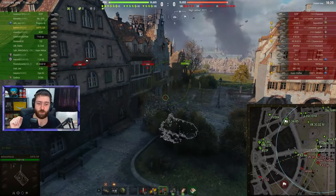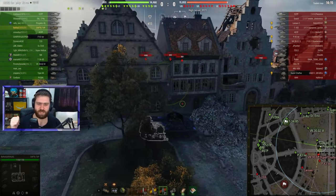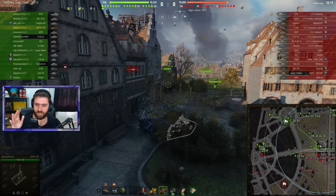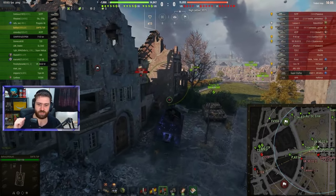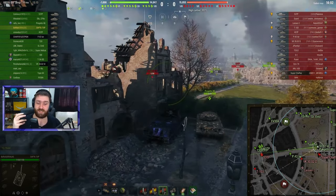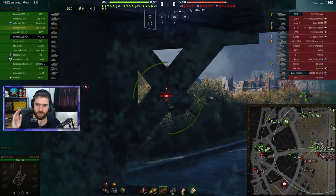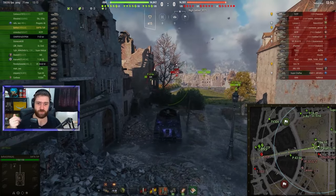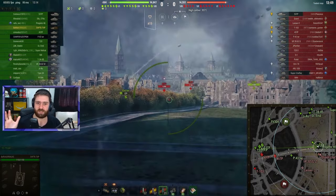I personally don't really use bond equipment yet — I'm playing it casually at the moment. Maybe in the future I'll go for more bond equipment and bounty stuff on my premiums as well as my tier 10 vehicles. But at the moment, as you can see, I have a gun rammer in the damage slot and coated optics in the scouting slot, because this vehicle has pretty bad view range — 370 meters base view range — which is definitely not enough.